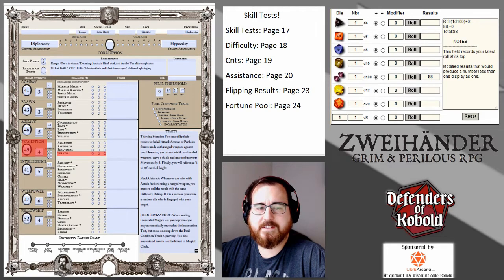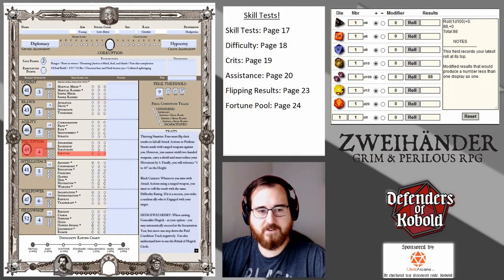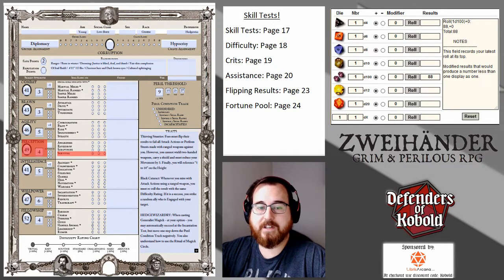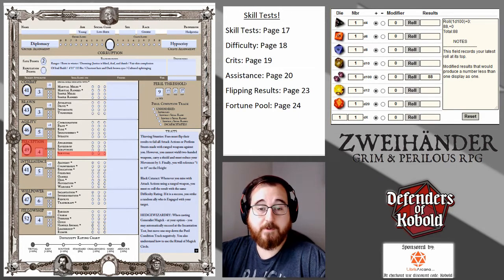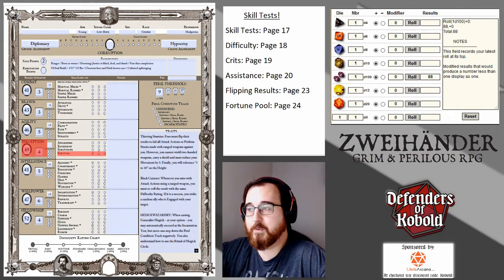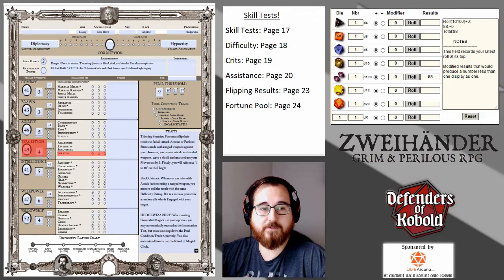Next up, do you have a skill rank in this? Skill ranks are something you would have gained through character creation. Your profession gives you access to certain skills, which you can unlock using RP. As you progress in the game you'll get access to more skills, and at higher tiers you can have multiple ranks in a single skill. I have a skill rank in survival. Skill ranks add a plus 10 to your primary attribute, so 49 plus 10 makes my survival skill a 59.